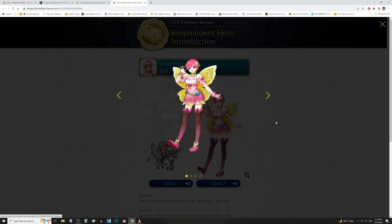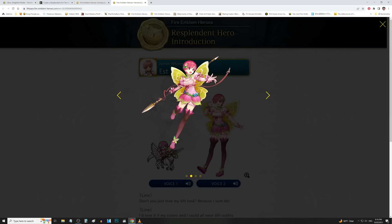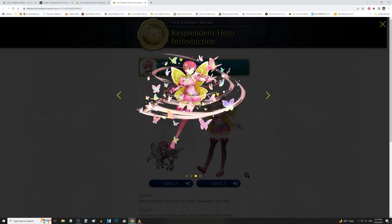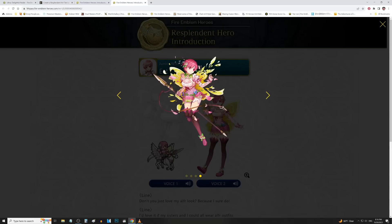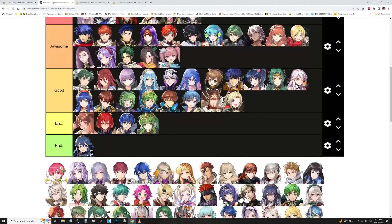We have Est up next — Cartoon character Est, looking like she should be on Cartoon Network as opposed to being on Fire Emblem Heroes. But it is good artwork. Another fairy attire here, which actually makes more sense for her because she's literally a baby sis. We got butterflies coming out on the special attack art. She looks kind of tiny — well, she is the littlest sister of the batch. But why does she look that tiny? It's good. We'll put her in goods here.